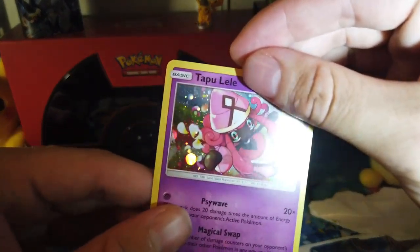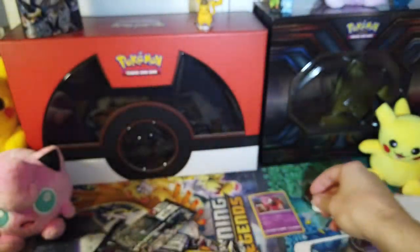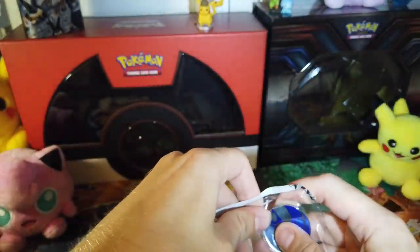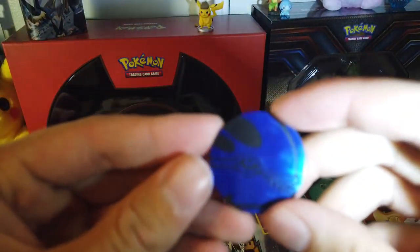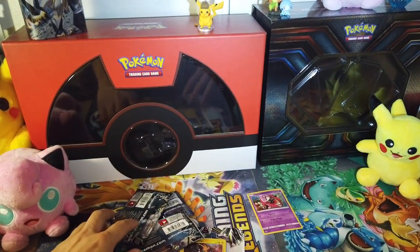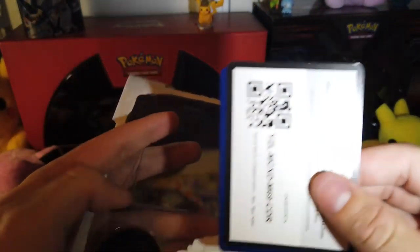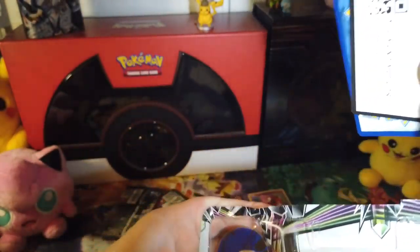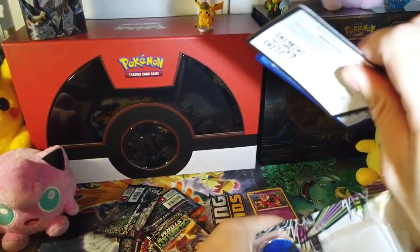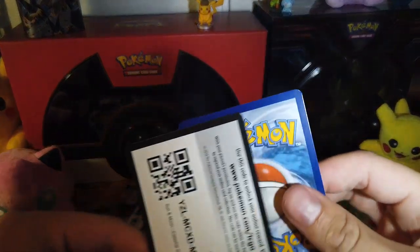There is the code to the blister. Let's try to get this out of here without destroying it. Here we have our promotional card — Tapu Lele, Sun and Moon 45. And here we have a Kyogre coin, same one that's going to be in the next pack. We're going to open both of them. Here's that code — that one just popped out.